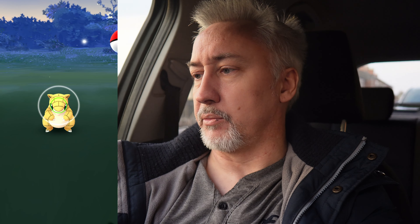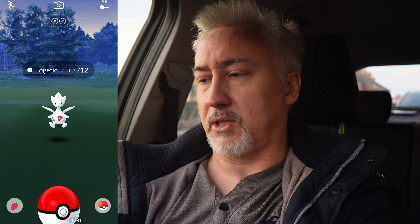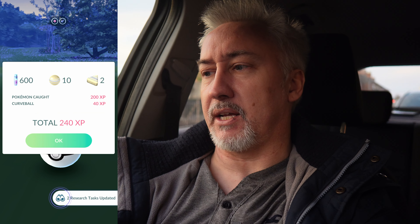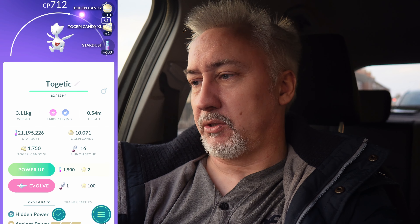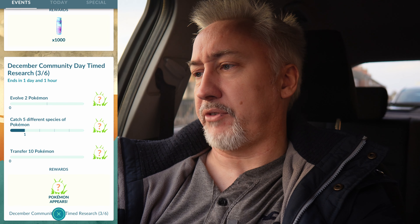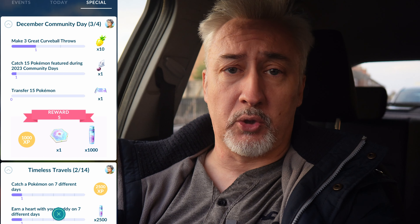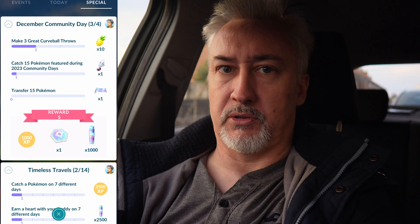Page two of timed research encounters: Alolan Sandshrew first, then regular Sandshrew, then Stufful, and end of page two gives us an encounter with Togetic. I remember when Togetic used to be really difficult to catch, but it is community day weekend. We've got a non-shiny Swinub. For page three, we need to evolve two Pokémon, catch five different species and transfer 10 — all to be done in part two of this video tomorrow.